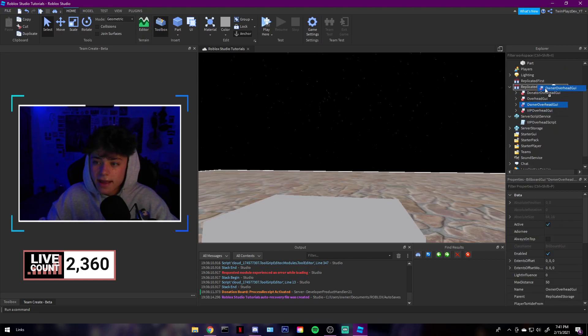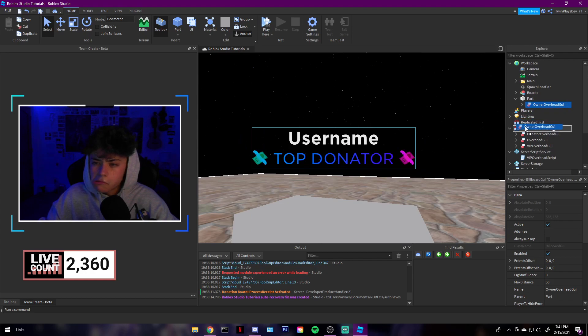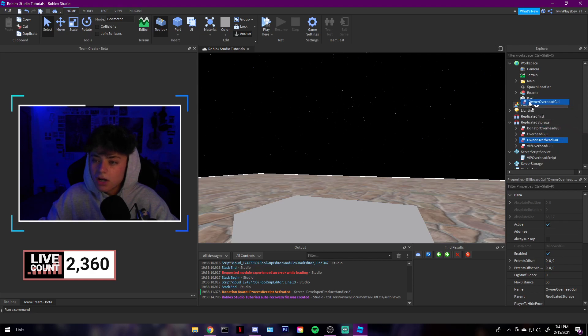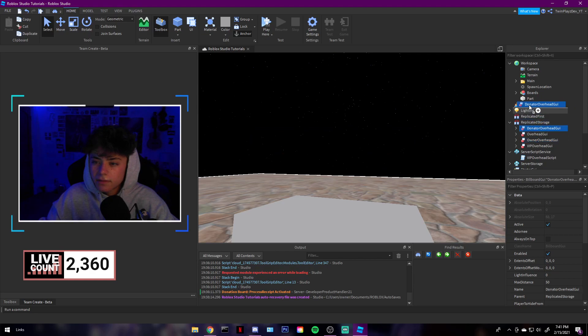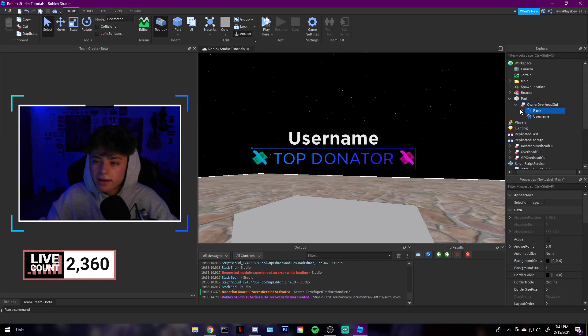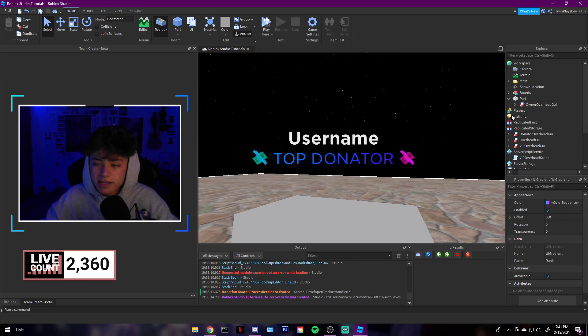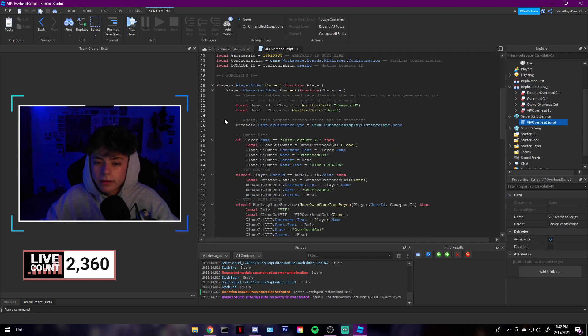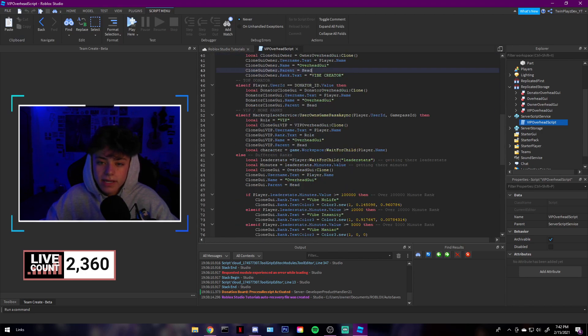Then there's the owner overhead GUI — it's a different gradient. I noticed I forgot something: the script says 'dot Rank dot Text equals Vibe Creator' — you can change all of these. The text and gradient are configurable for each GUI type. It says 'top donator' in one spot but that's handled by the script setting it to 'Vibe Creator' for the owner.